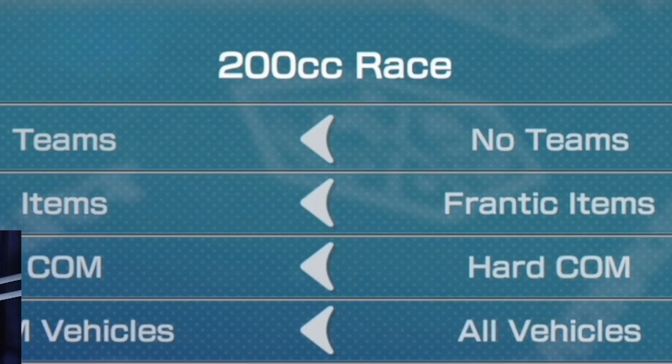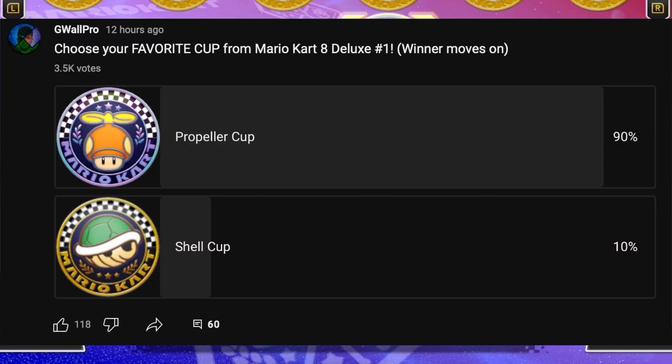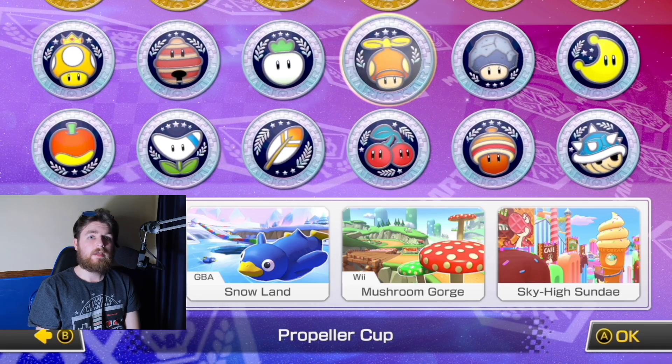We're going to try our best to get four first places, or else you guys will get some eShop codes — we'll see how that goes. 200CC, Frantic Items, Hard Computers, and we're going to do the Propeller Cup because that is the cup that you guys voted for. Let's see how this goes.